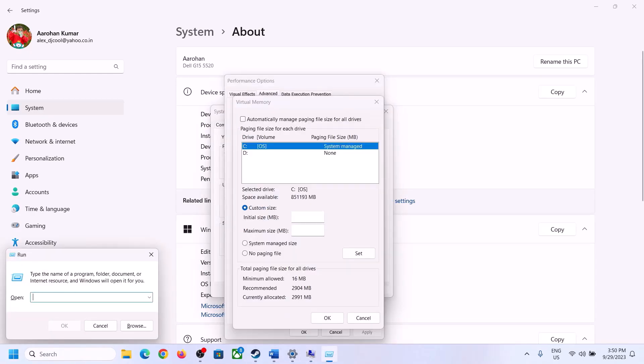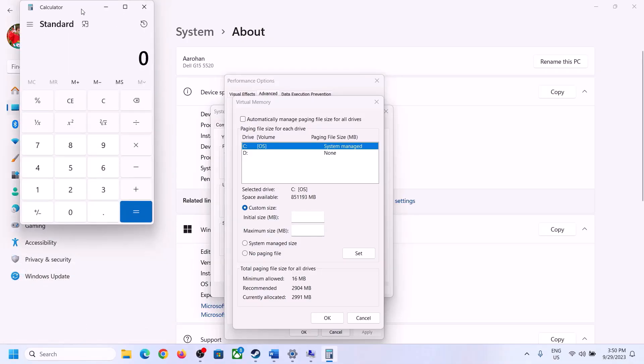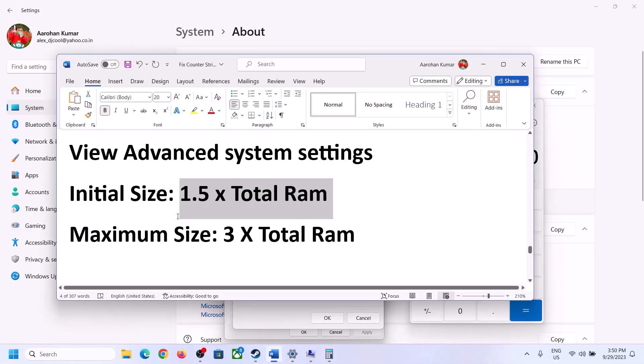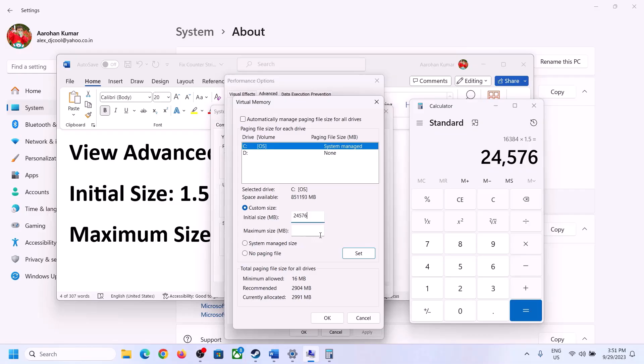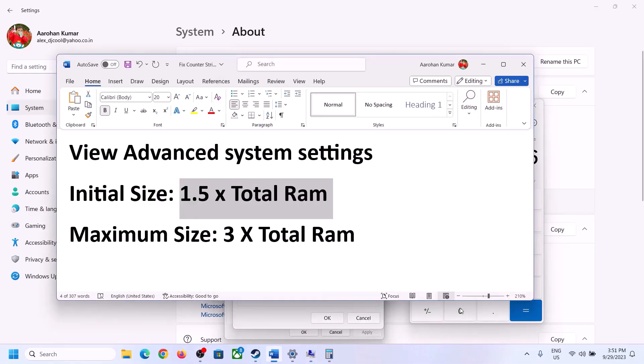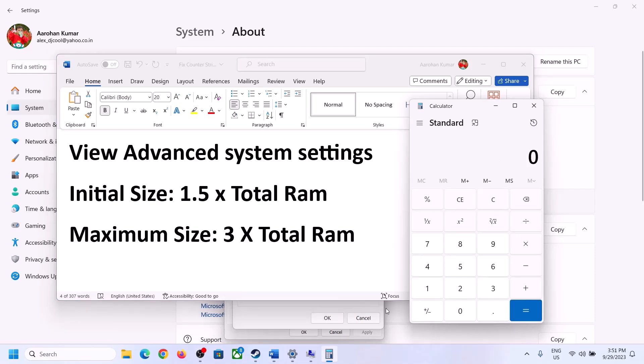Open Calculator and convert your total RAM to megabytes — 1 GB equals 1024 MB, so 16 GB equals 16,384 MB. Multiply by 1.5 to get your initial size; for 16 GB RAM, the initial size is 24,576 MB. For the maximum size, multiply your total RAM in megabytes by 3; for 16 GB RAM that would be 49,152 MB. Enter these values and then restart your computer after applying the changes.